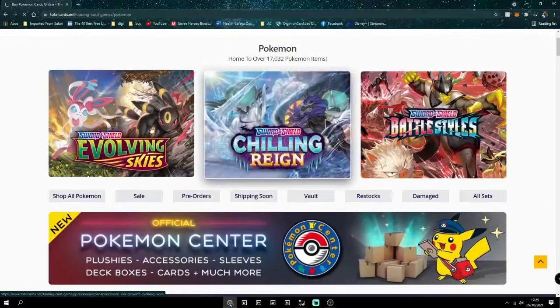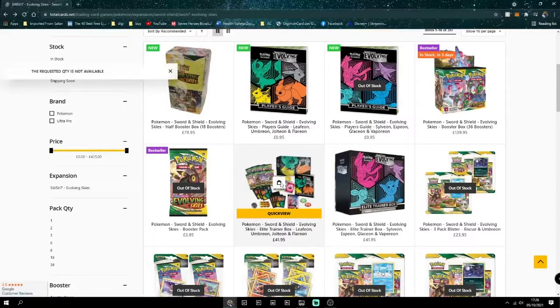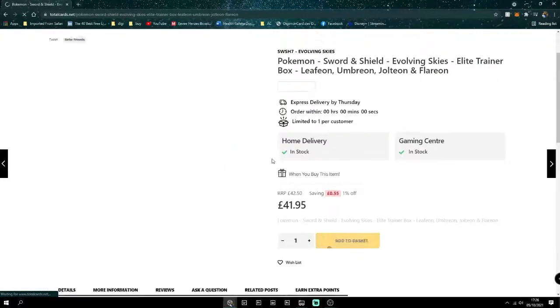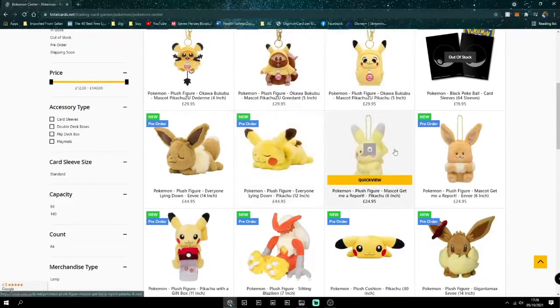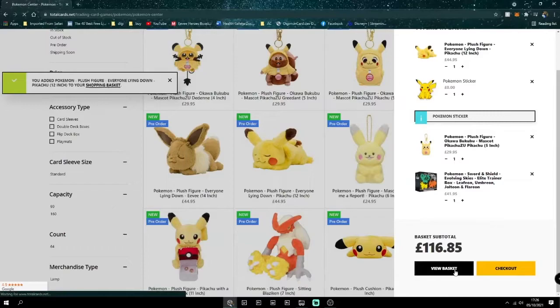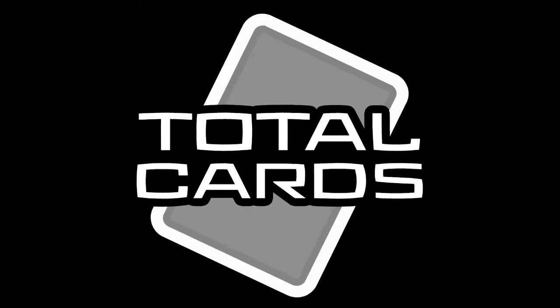Total Cards is a store that deals in all things TCG including Pokémon, with amazing prices on sealed product and singles. Using our discount code TEAMCRITHIT1 on checkout, you can grab a 2% discount off your order. Check out the links in the description below.